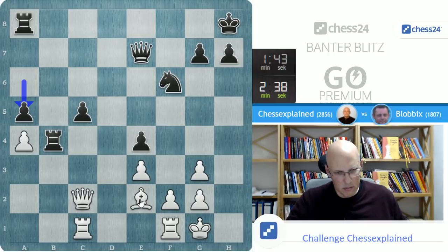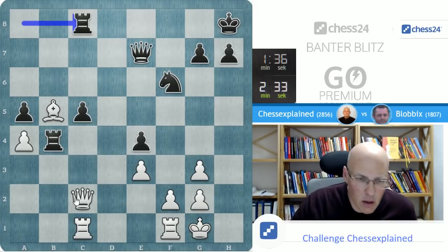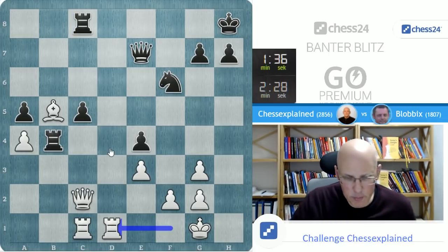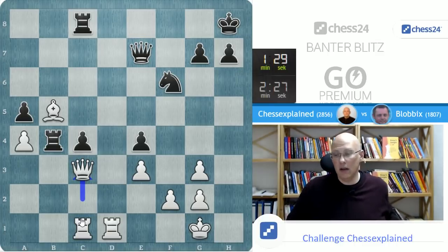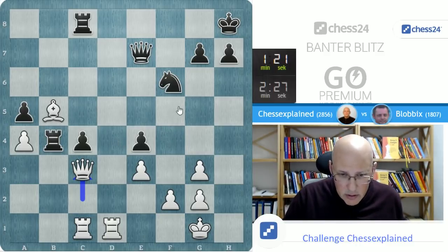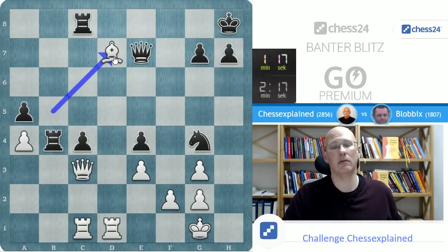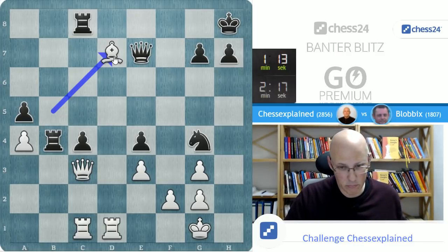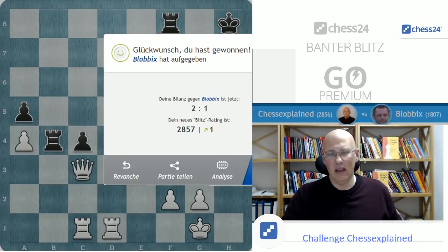Queen c5 is a bit better — I can also do this. He has c4, but I don't believe this is so great actually. I'm on the a-pawn and this is not so great for black, unless he has something really strong — some computer-style move. Bishop d7. Thanks for the game, Blobix. With 'computer-style move' I mean sometimes computers have this excellent ability to combine play on both sides of the board — you defend on one side and all of a sudden something happens on the other side.